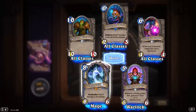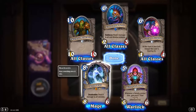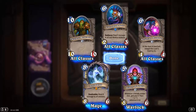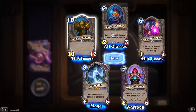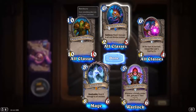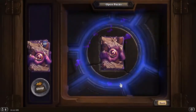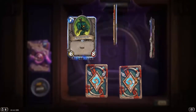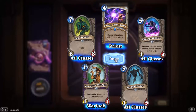Deathrattle: deal 8 damage to all minions. It's nice to get a Legendary in three packs. Corrupted Seer: deal 2 damage to all non-Murloc minions — it really seems over-costed and understated in my opinion.